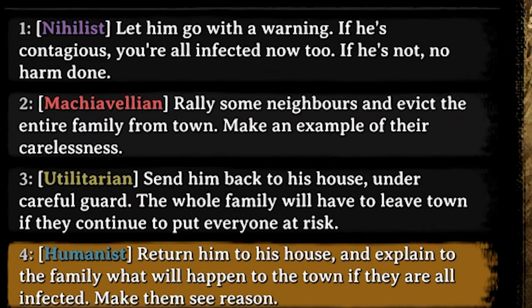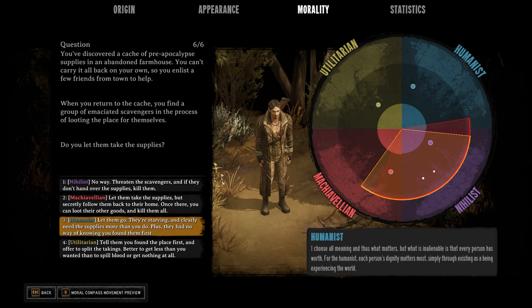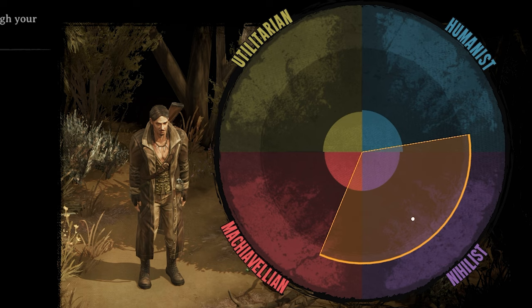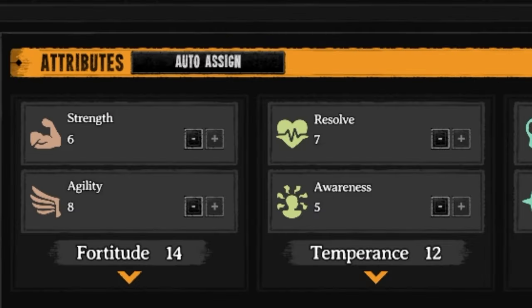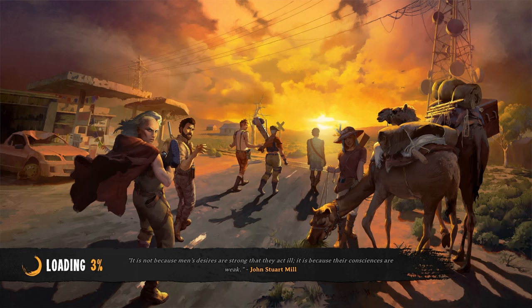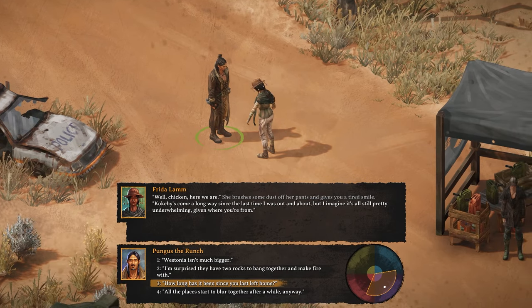Oh yeah, did I mention Pungus the Runch is a Machiavellian nihilist? You probably assumed that given he was a marketing major. After answering a quick survey as honestly as I possibly could, we were supplied with our moral compass — which, like a real compass, I only pretend to understand the mechanics of. After painstakingly reading what each of my starting stats do and allocating my points with maximum efficiency, I then accidentally hit auto-assign and just started playing the game anyway. And thus Pungus the Runch was born into this scorched land.